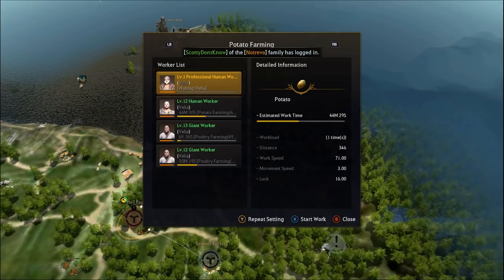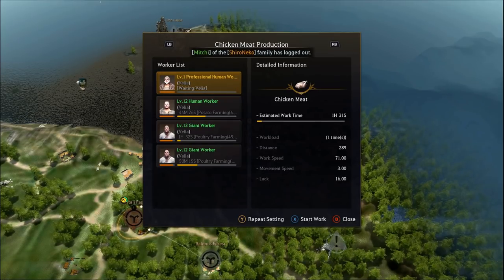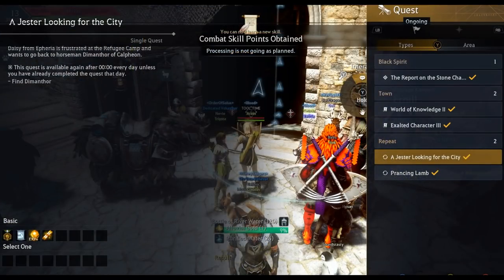Obtaining workers and activating nodes are controlled by the contribution system, which is experience you obtain from doing most quests and dailies. I strongly recommend you do the main quest line as soon as possible because it gives a ton of contribution experience. Look for the little gold medal icon when you accept a quest to know which quests give contribution experience, but keep in mind almost every single quest gives you at least some.